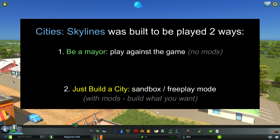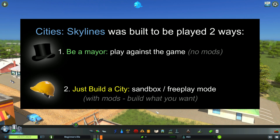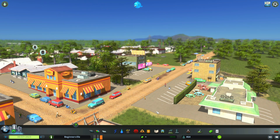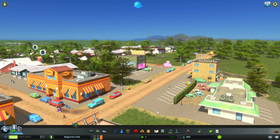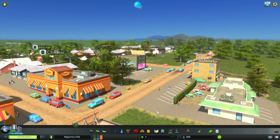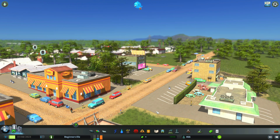Cities Skylines was intentionally programmed to be played at one of two extremes: one is being a mayor, and the other is just building a city like you want, when you want, and where you want. Most people play somewhere in between. The important thing is to find your style so your gaming experience is the best it can be. Mods can help you find the perfect balance. Not all mods are cheats, and some can make the game run faster and use less memory. I'll explain six of those in this video.